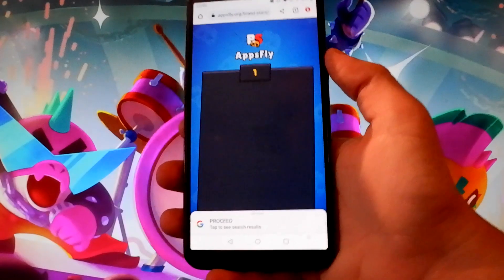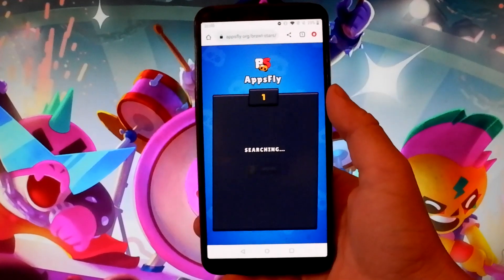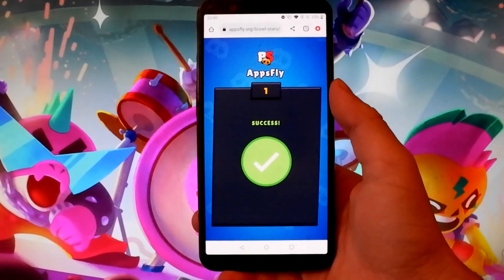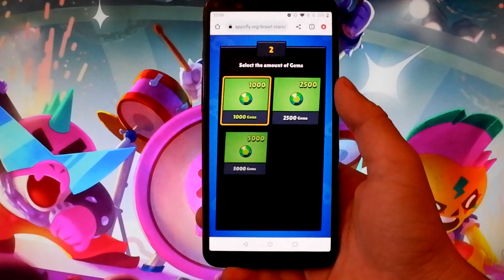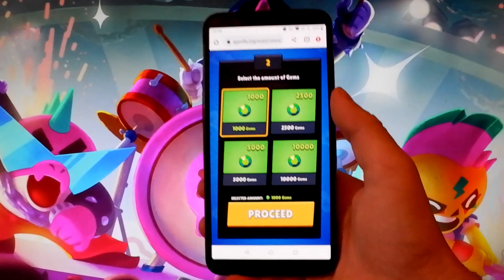Let me choose Android and tap on proceed. Now we're gonna wait a few seconds until this website connects to our account. Once your account is connected, you need to choose the amount of gems that you want to add — it can be anything from a thousand to ten thousand.